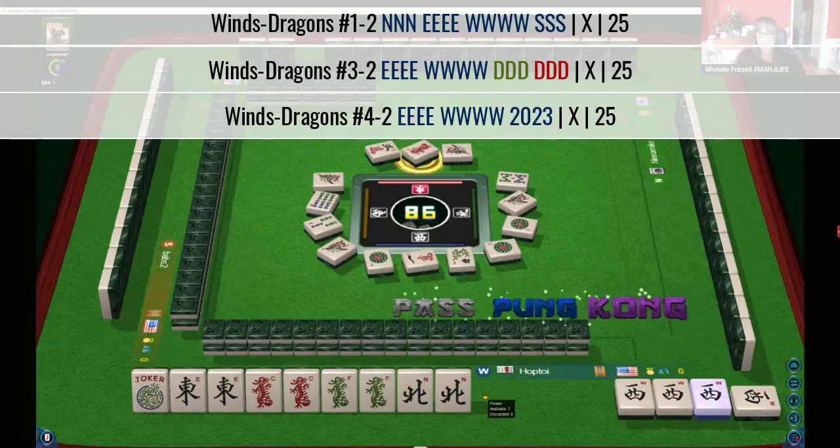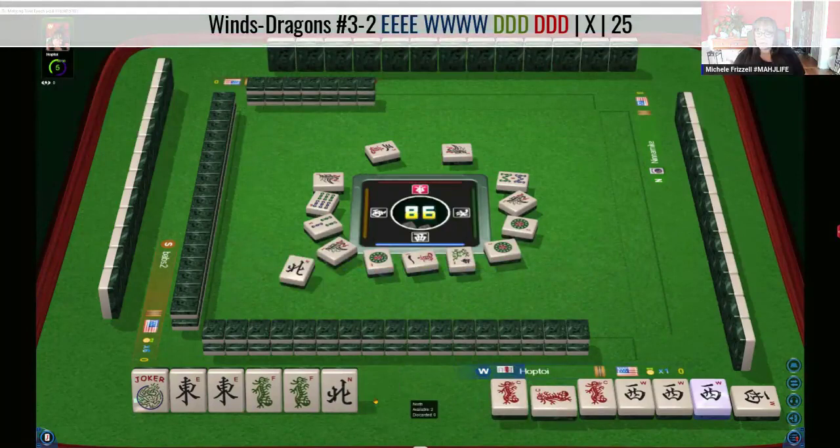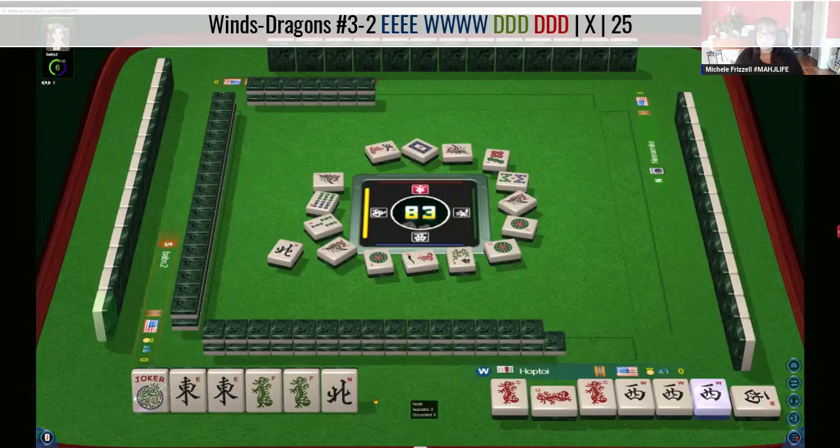One of three hands. We'll reveal it now — we might as well. We have no gaps. And this, by the way, is a hand of least resistance. Two Pungs, two Kongs. They know we need an east and they know we need a dragon. White dragon — oh, that was a bit risky. Somebody's playing to win.